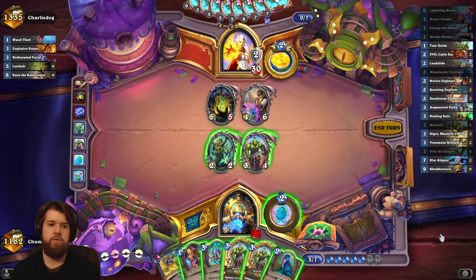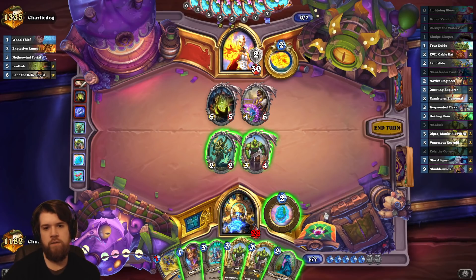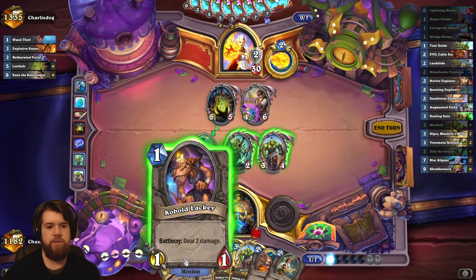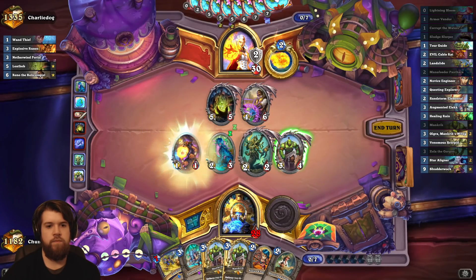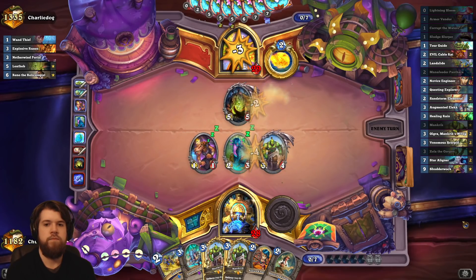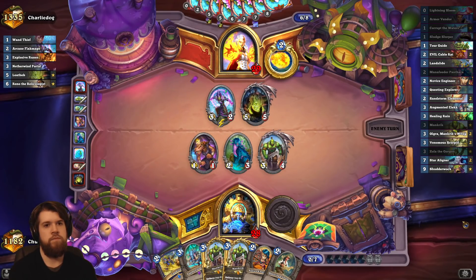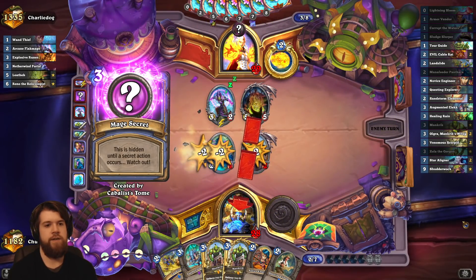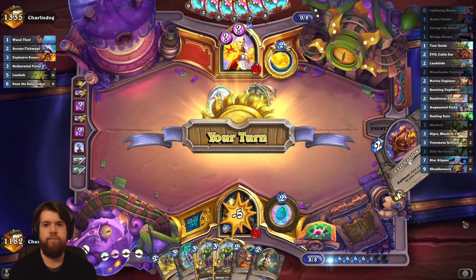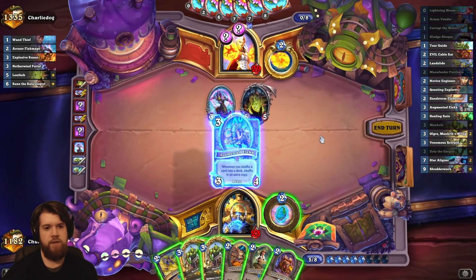Lotheb — sure, Lotheb doesn't do a whole lot to my deck. Mana feeder Panthara — let's go ahead and play that and then just play a kobold lackey here. Card draw, love to see it. Is there a second secret? Both opt home if I'm not mistaken.